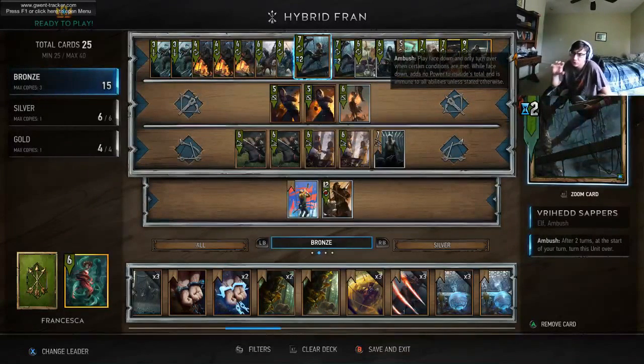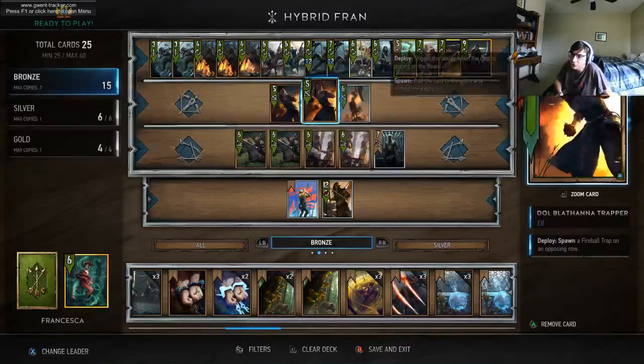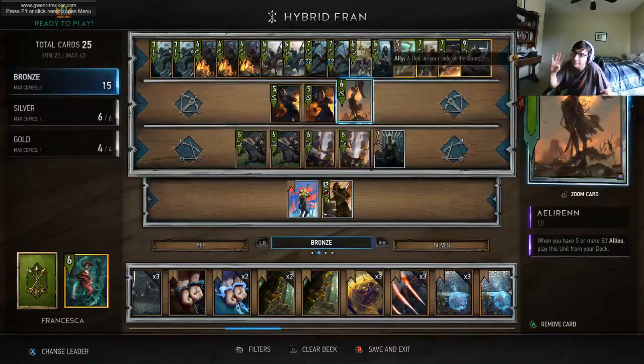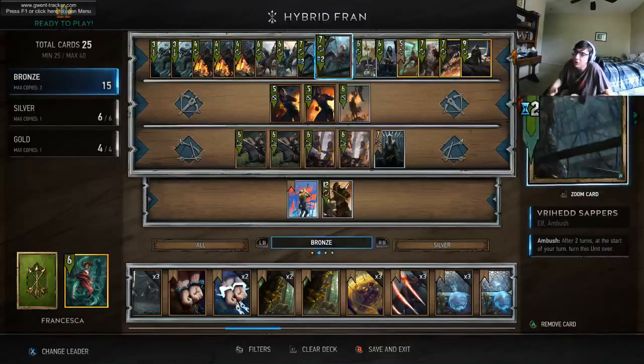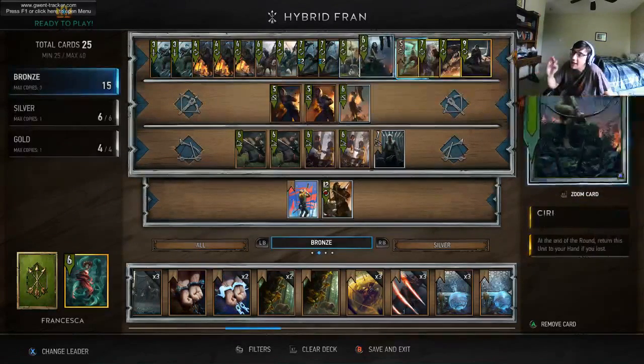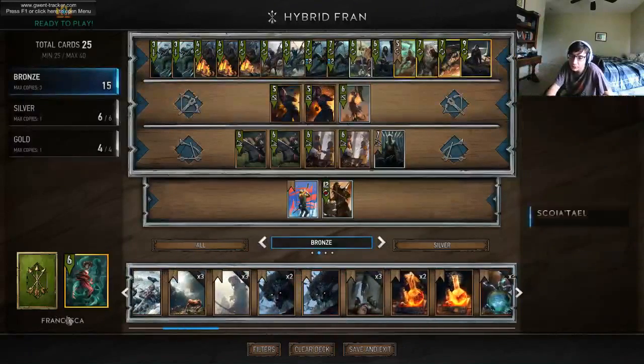Now let's look at the two main win conditions of the deck. The first win condition is your round one and two win condition. That is tricking your opponent into thinking you have less points on the board with Illyrian. You get four ambush cards onto the board and then you put Teruvial face down. It's important to note that golds can count as elves for Illyrian — so we have Isengrim and Francisca. Those are your golden elves.